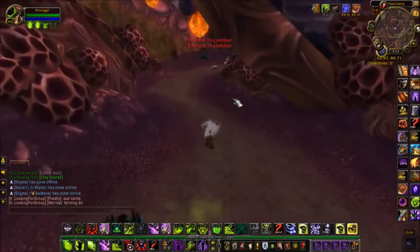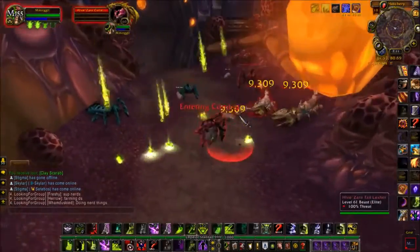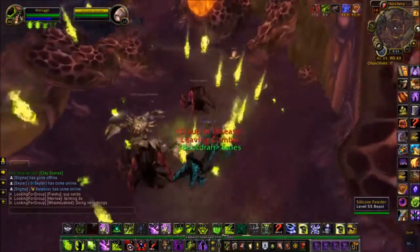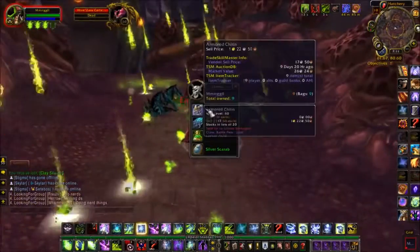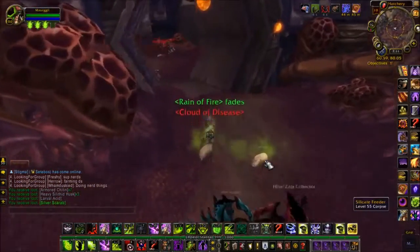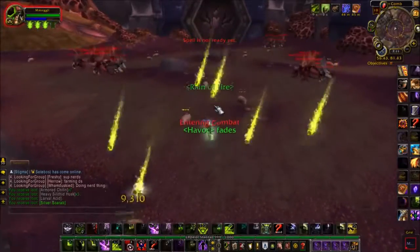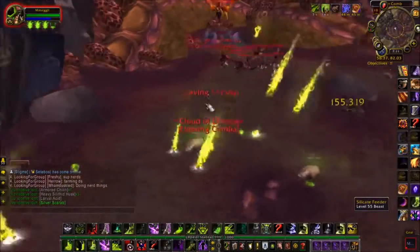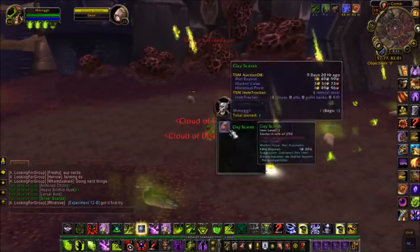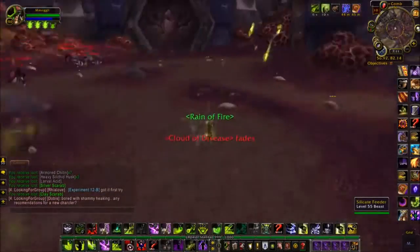Sometimes they don't get any loot as you can see, but you want to kill them all. If you'd like, you can run outside and reset the instance, but it's not as effective at all — it takes too much time. Instead, bring at minimum six characters to this instance. They don't have to be level 100; you can do this easily on level 85.